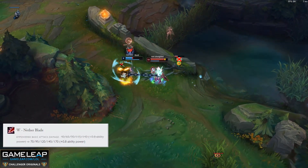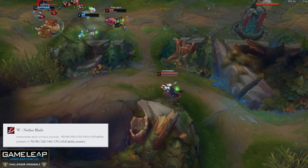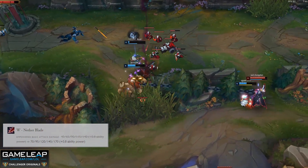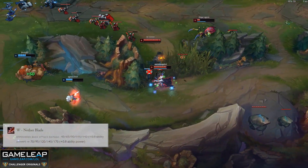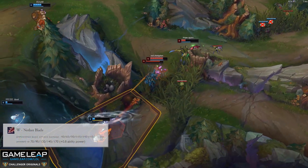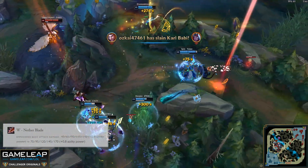Kassadin is also receiving additional flat damage on his W — he's getting 30 damage per rank, which at level one is almost doubling the ability's base damage. This is a huge deal because W is the ability that Kassadin maxes last, meaning the impact from this buff is massive. This will allow him to bully out magic damage melees and burst low-range mages significantly easier if he is able to get on top of them. This, paired with an Electrocute rune page, might make Kassadin return to his dominant spot in the mid lane.